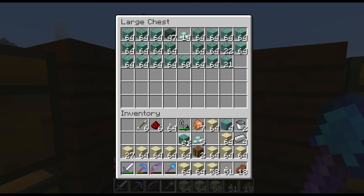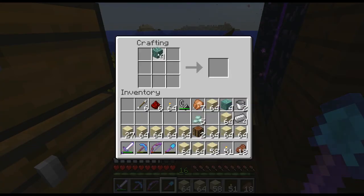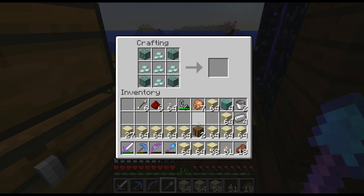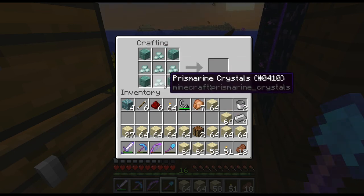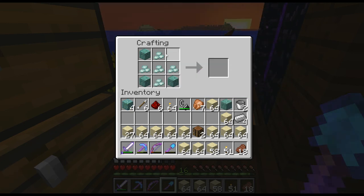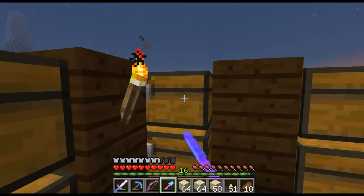I'm not sure which the recipe is. Is it this recipe? Nope. It might be prismarine bricks. Nope. What is it then? I have no idea. You can't even craft it - you need the prismarine shards which you get from the fishy fishies over there. So we won't even make those yet.